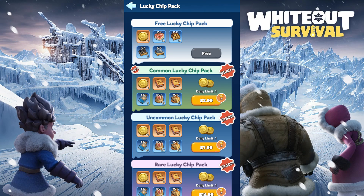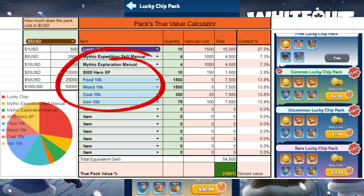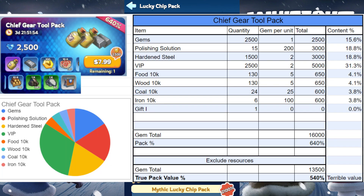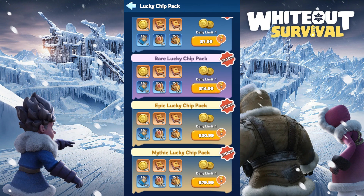Here are the packs for Lucky Wheel in Australian dollar. The pack percentage is very deceiving in these packs, because it is fully inflated with a bunch of garbage items. We will only need these items in the early game, around the time before we hit fire crystal levels. Once our top 5 heroes are level 80 and all mythic hero skills are maxed, the value of this pack drops all the way down to 600%, which is just as bad as the regular packs. This is why I do not recommend any of these packs, and we should just save our gems from other packs or in-game events.